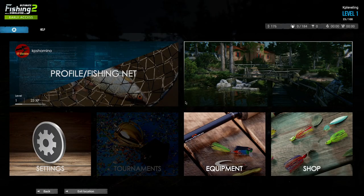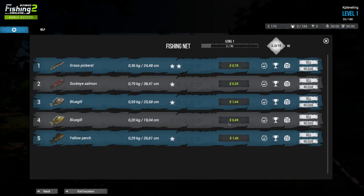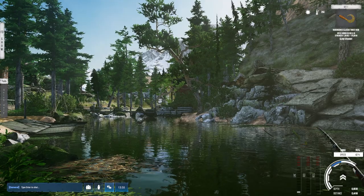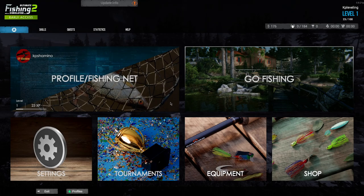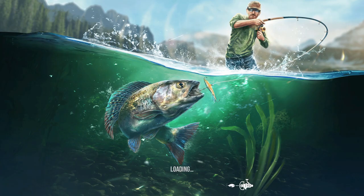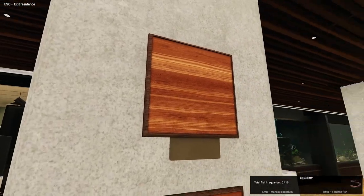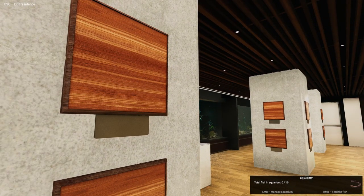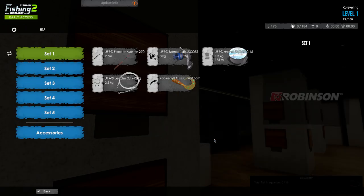Now I'm going to show you how to sell fish. It's very simple — go to Profile, open Fishing Net, and you've got several options: sell the fish, release the fish, put the fish in the aquarium, or add trophies to the wall. You can find the aquarium in your residence, where the fish are displayed. Trophies go on the wall automatically — you can't choose the placement yet, but hopefully they'll fix that.